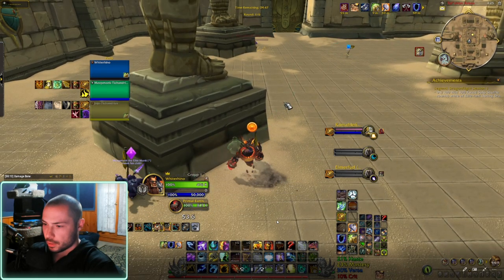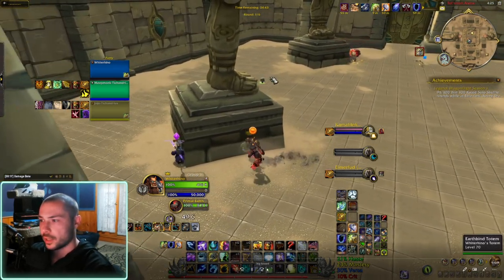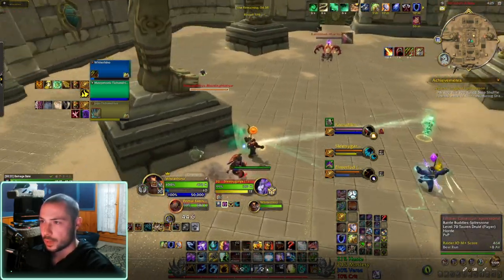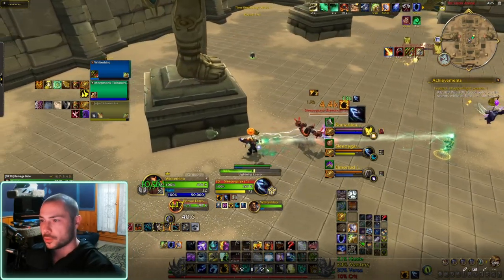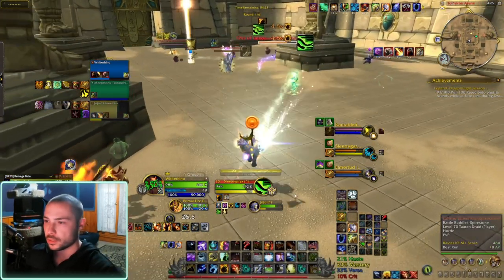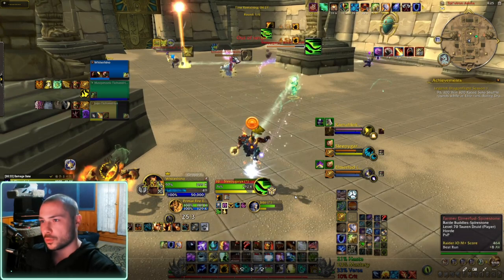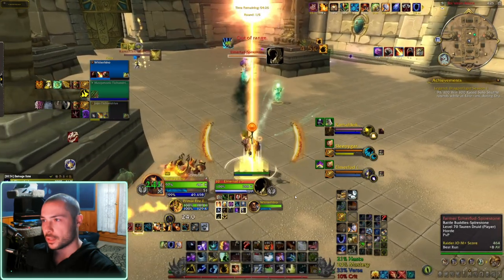We start off behind the pillar. They have feral moonkins, so we're just kind of trying to get them to come out. I'm trying to let my rogue sap, and he gets the sap off. So I start off just getting some damage on this feral druid. My rogue's lining the healer right now. The feral saw that and wanted to either swap onto the rogue or get away from me — and he was going on the rogue.